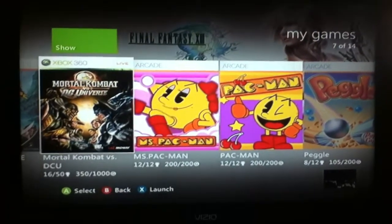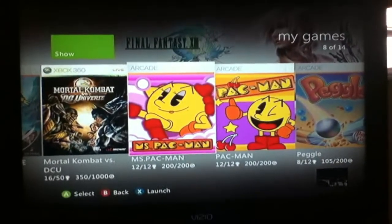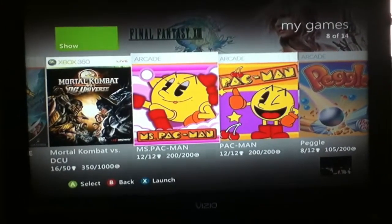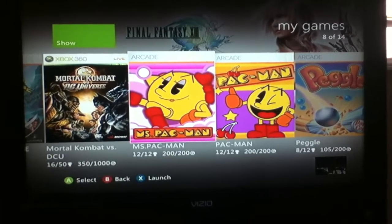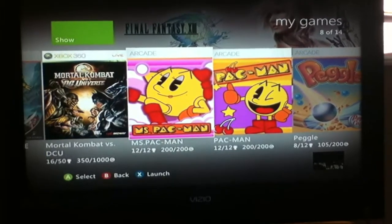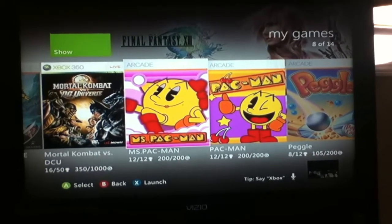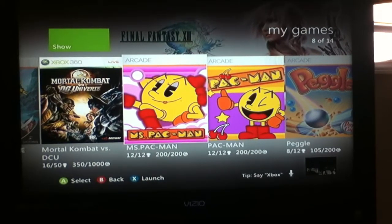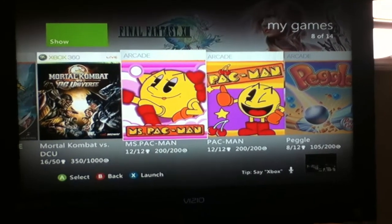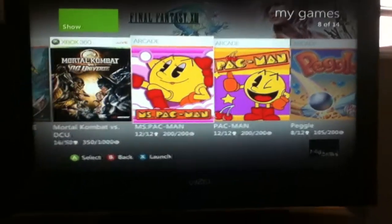Also for Xbox Live Arcade you can get Pac-Man and Ms. Pac-Man, which I got here. I have tons of Pac-Man ports on the NES and Game Boy Advance and Ms. Pac-Man. Those are like extremely easy achievements once you are a Pac-Man master. As you can see, I got all 200 achievements on them and I unlocked everything. I really do like Pac-Man and Ms. Pac-Man, they are fun games.